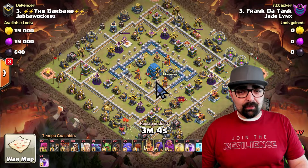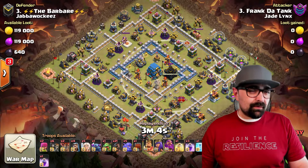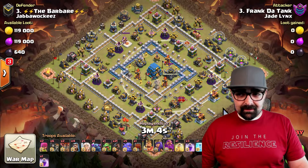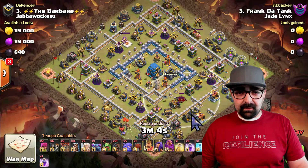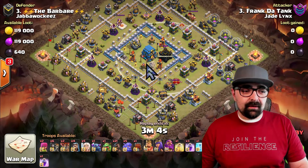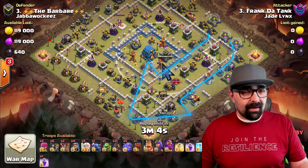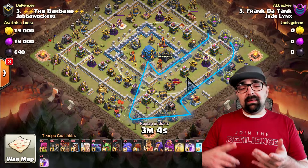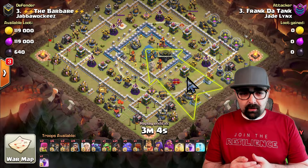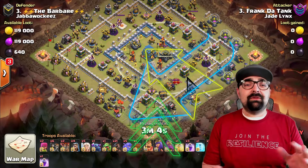If you're going to run hogs or bowlers, you want to make sure you take out the clan castle first — that's one of the things the queen handles, because the Queen Walk is very versatile. He starts in this direction to take out the enemy queen and the clan castle. The other key is to clear out a funnel — enough of the base to send everything into the center: his main kill squad of hogs, bowlers, Stone Slammer, Grand Warden, and his king with bowlers.